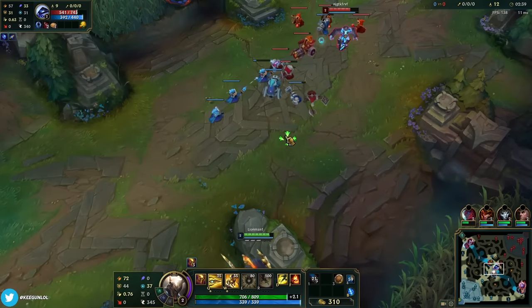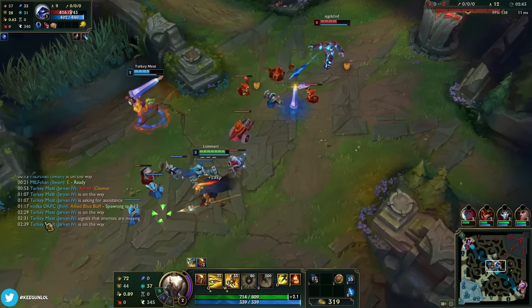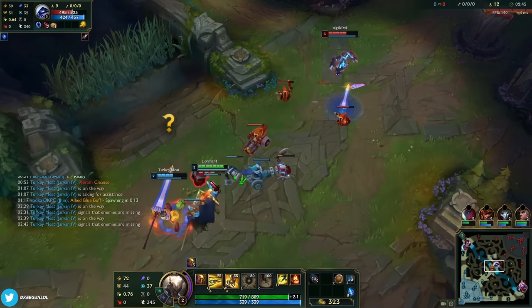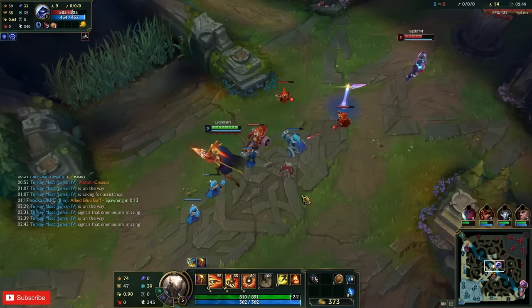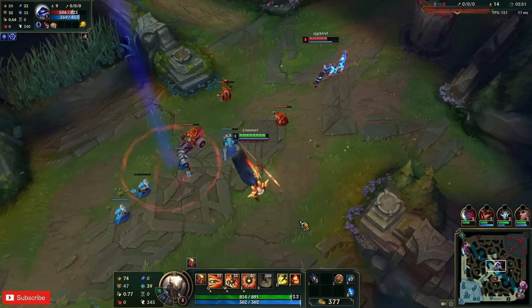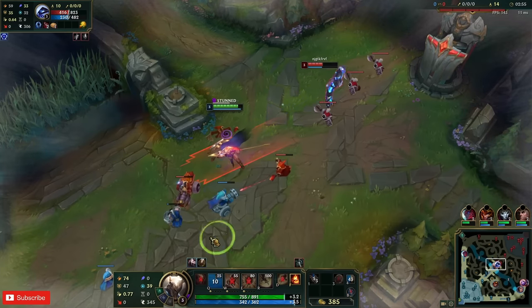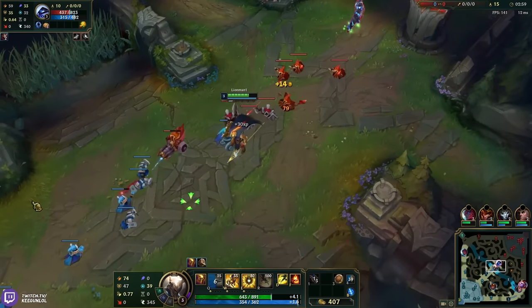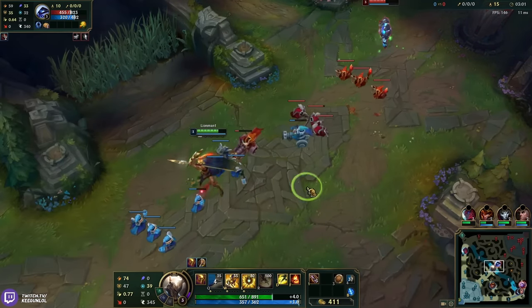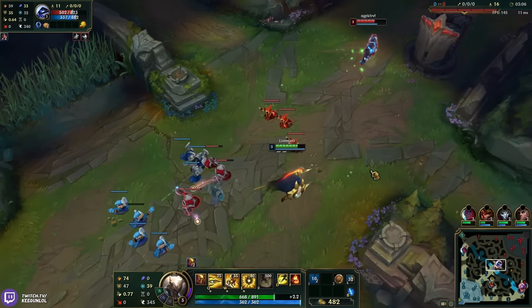I lose one melee there. Getting pretty low but we can dive him soon. Udyr is gonna full clear to top. Against these control mages it's incredibly important that you juke and don't take too much damage.